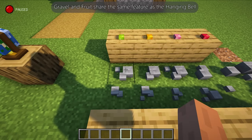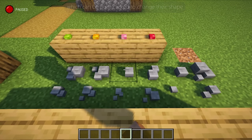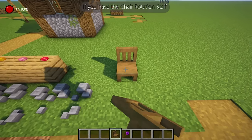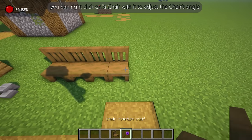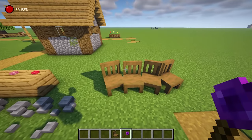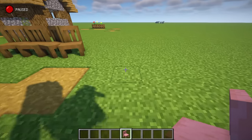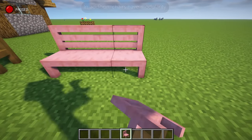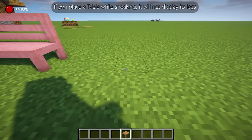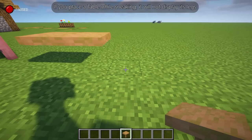Gravel and fruit share the same feature as the hanging bell, which can be right-clicked to change their shape. If you have the chair rotation staff, you can right-click on a chair with it to adjust the chair's angle. Chairs also have modularity, meaning you can combine chairs of the same color to create a bench. If you place a table while sneaking, it will not display its legs.